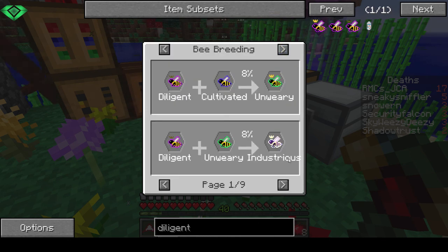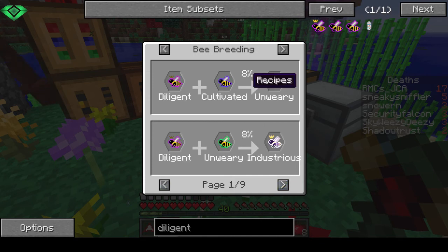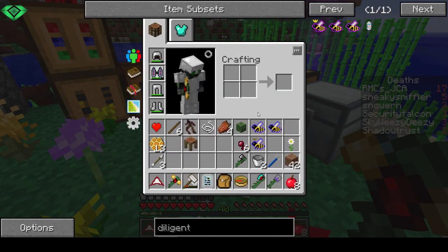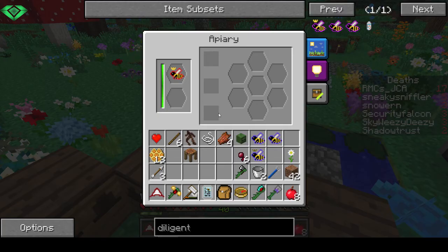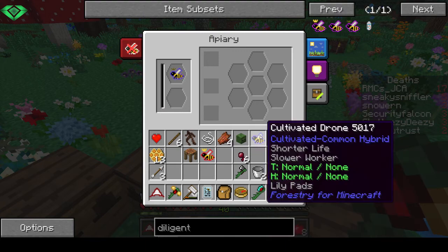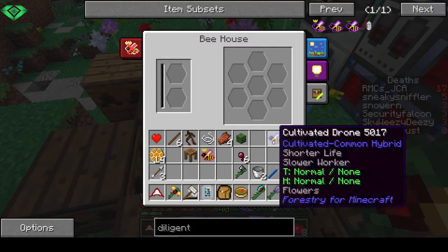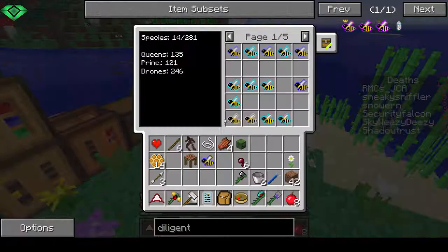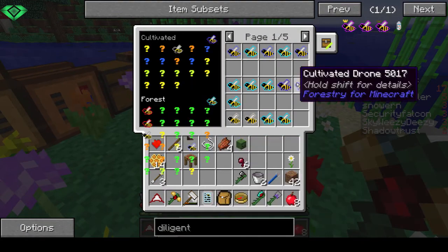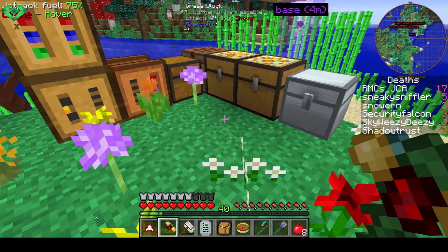You use dead bees plus a cultivated to get an unwary - on the industrial path, we need that unwary. So we need to combine it with the cultivated. I'll try the cultivated common one - not sure if it will work though. Do we have a cultivated drone already? Cultivated forest and cultivated common - yes, we do.